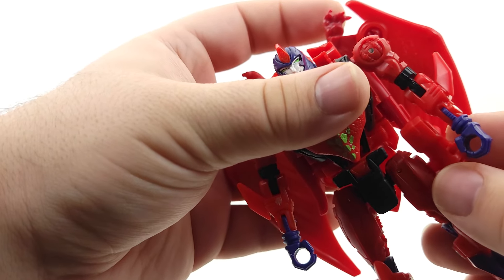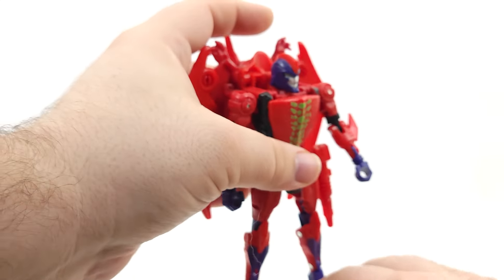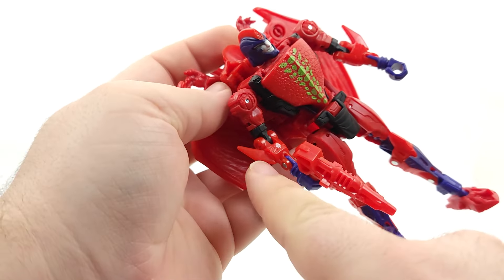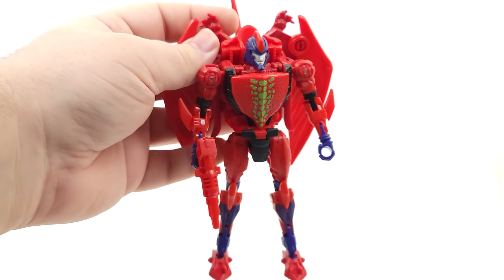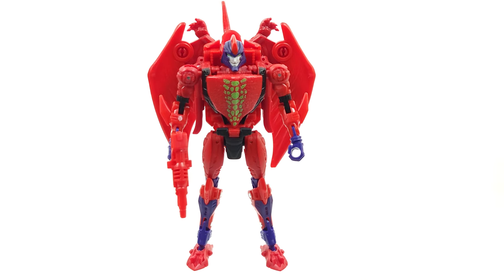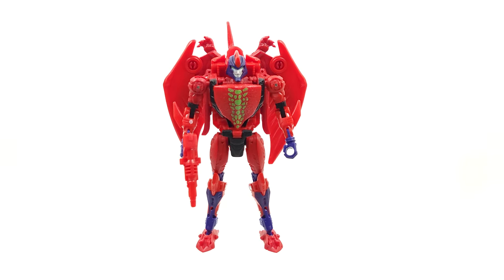Obviously he can hold it. Be careful with these little side fin pieces. I also like this detail here — the Predacon symbol on the forearm. I think that turned out looking pretty sharp. My only thing now is just give us Fractal. I'm ready for Fractal out of this. I think that needs to be the next thing that happens. So anyways, that is Buzzworthy Terrorsaur. Let's get on to the next one.